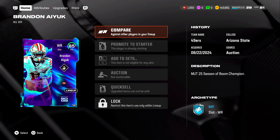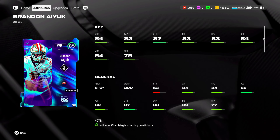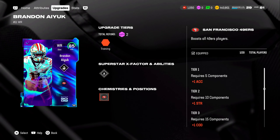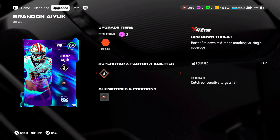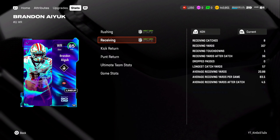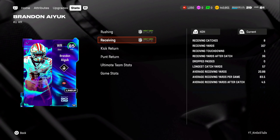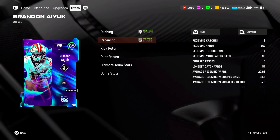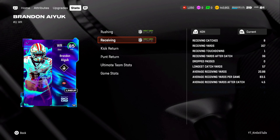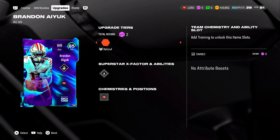Well guys, this is going to do it for today's Brandon Aiyuk gameplay. Brandon Aiyuk actually played really good. Obviously with 84 speed you'd want it to be a little higher, but we don't have a bunch of DBs with 86 and 87 speed yet, so you can kind of get away with using Brandon Aiyuk on your field. Taking a look at his stats — he had eight catches, 167 yards, and a receiving touchdown. Brandon Aiyuk led a couple of drives that led to touchdowns even when he didn't directly score. Overall this is a very fun gameplay using this Brandon Aiyuk. Let me know if you guys are going to be picking up this new Brandon Aiyuk and do you think he stays with the 49ers?